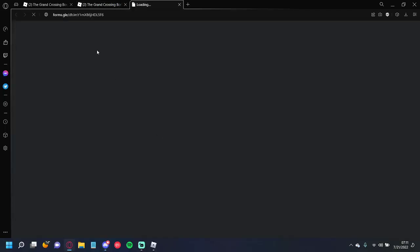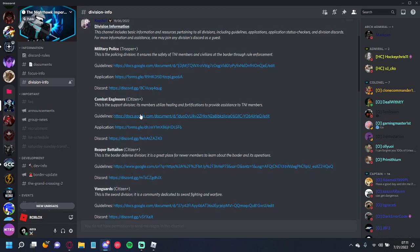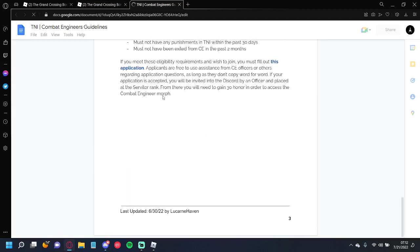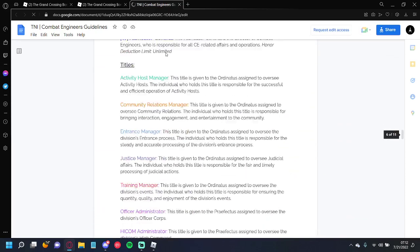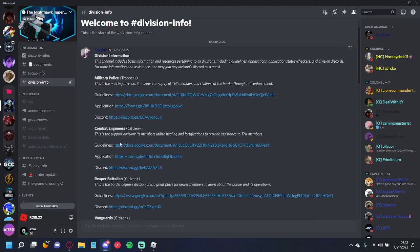Combat Engineers require an application, which you can find here — but I'm not giving out the answers. All the answers are in the guidelines, so just go through and read them carefully. Military Police is the same — you have to apply, but all answers are in the MP guidelines.